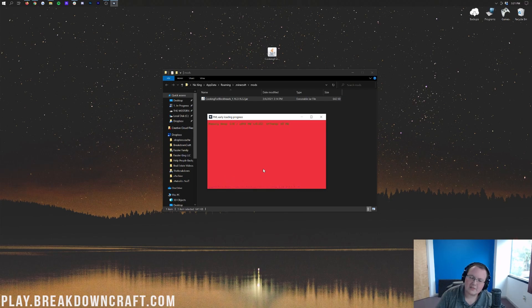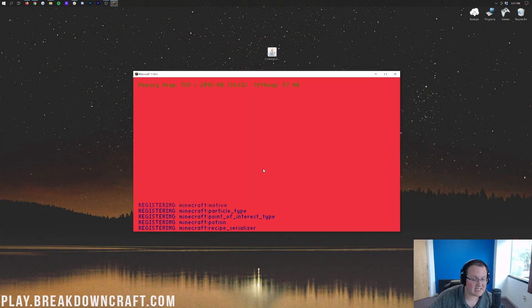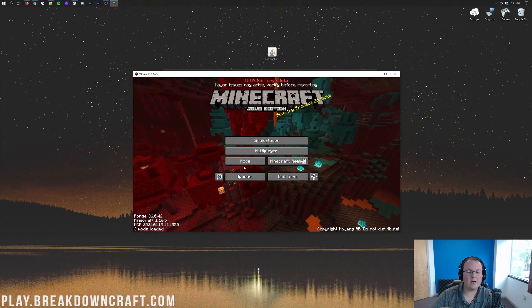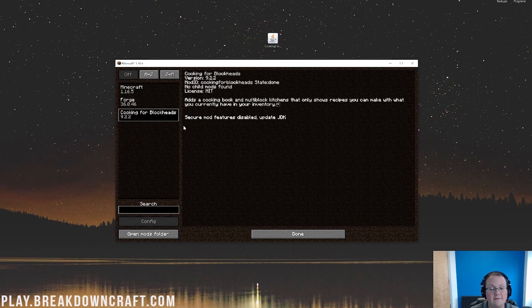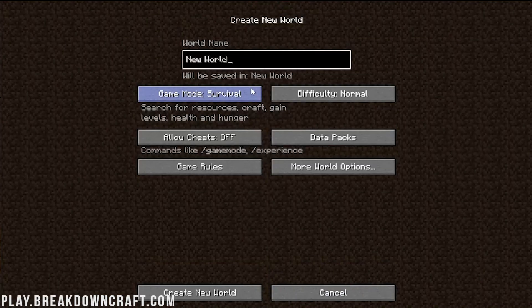We'll confirm that on the main menu in the Mods tab, and then we're going to jump in game. I'm not going to go super in-depth with Cooking for Blockheads, but I'm going to show you some of the basics once we do get in game. We're going to let this open up again — it's going to be the same open process as before, even though it might take a little longer because now you have the mod installed. And there we go — we are now on the Minecraft main menu, and I'm going to click on the Mods tab and see Cooking for Blockheads. That means it is installed.